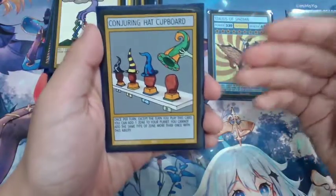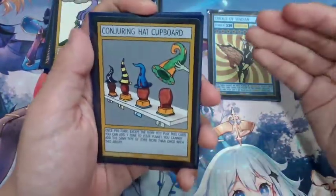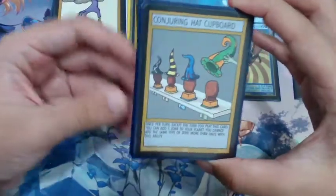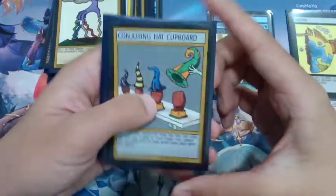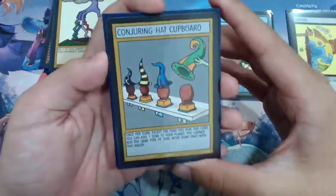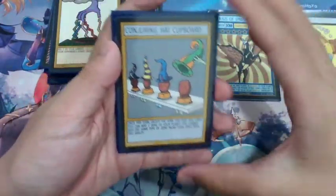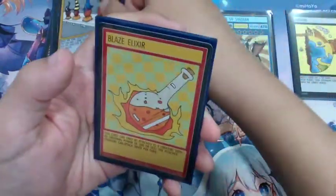Next we have Conjuring Hat Cupboard. This card is not as good as before since its ability cannot be used when it's first played. However, you'll start to realize it becomes really good as you generate more zones — and zones are very valuable in this deck because you really want space for your creatures. I'm only running one copy because it does take up a resource zone. You most likely play this only in mid game, so yeah, only one copy.